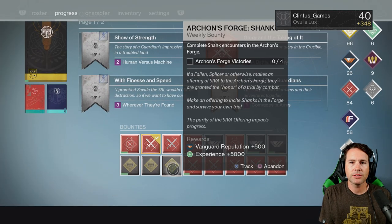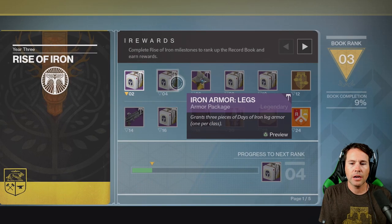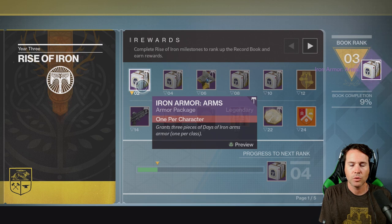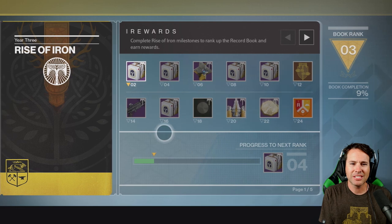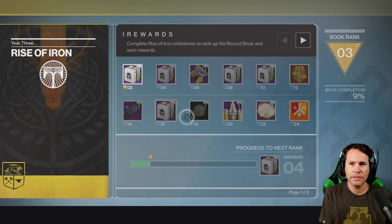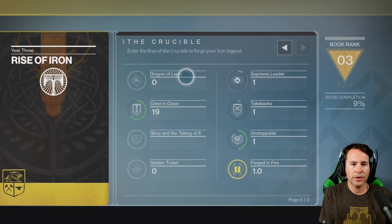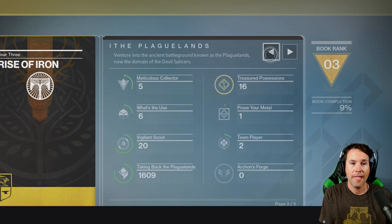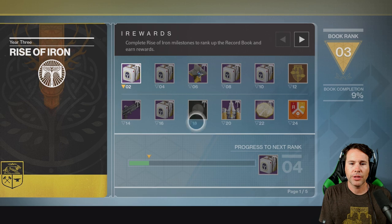Progress — there are new Iron Banner bounties, and Archon's Forge bounties that you get from Shiro. And then you have the Rise of Iron record book. There are all of these packages you can get: arms, legs, your Iron shell, chest, HUD, emblems, and there's a sick-looking shotgun. It says level 14 but there is a lot of stuff in here to complete. I'm ranked three right now. The Crucible has its own stuff. Wrath of the Machine is the new raid. The Plaguelands. And then of course Iron Rising. You've also got a new shader which looks really cool.